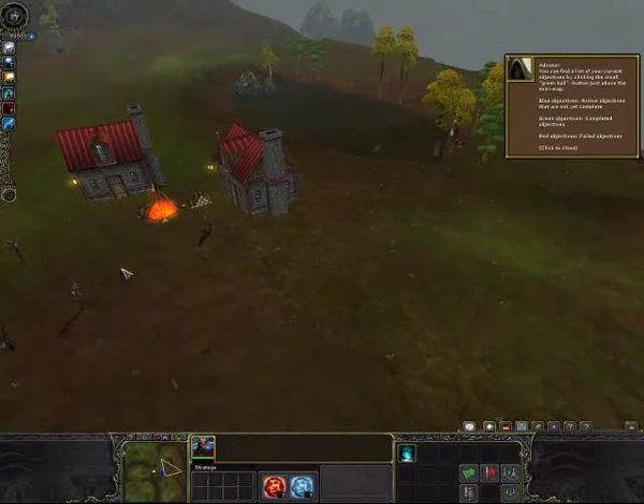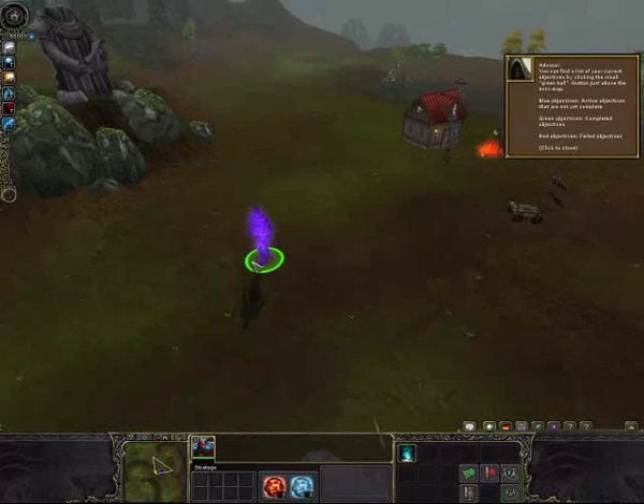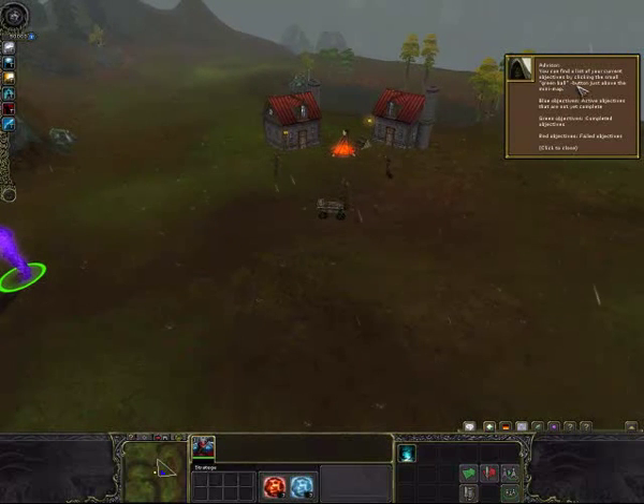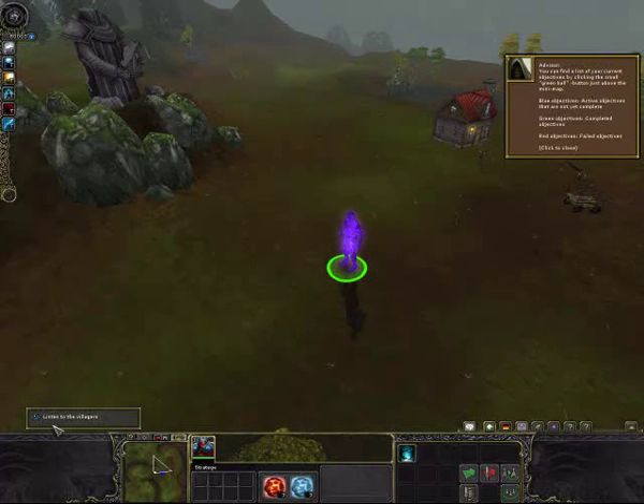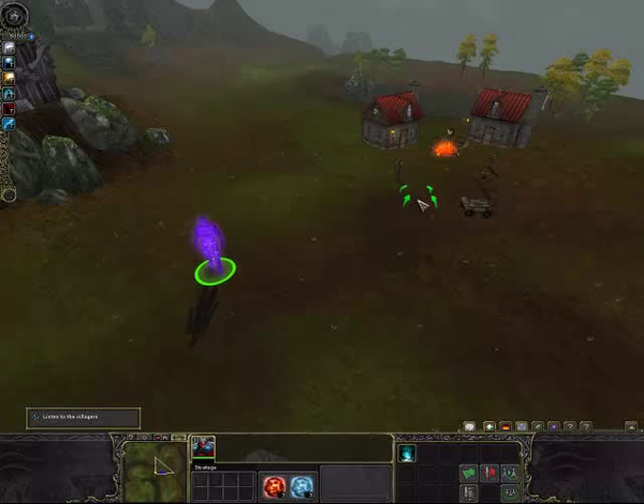Now we've got to walk through those guys because they've got some kind of trouble. Another small thing — the green ball button shows the objectives. The 'listen to the villagers' objective has a blue ball because it's not fulfilled yet, but also not failed. So we should go to the villagers so they can talk to us.